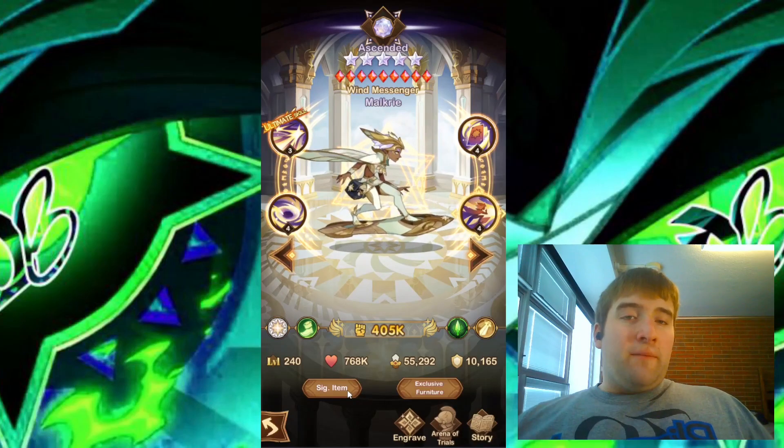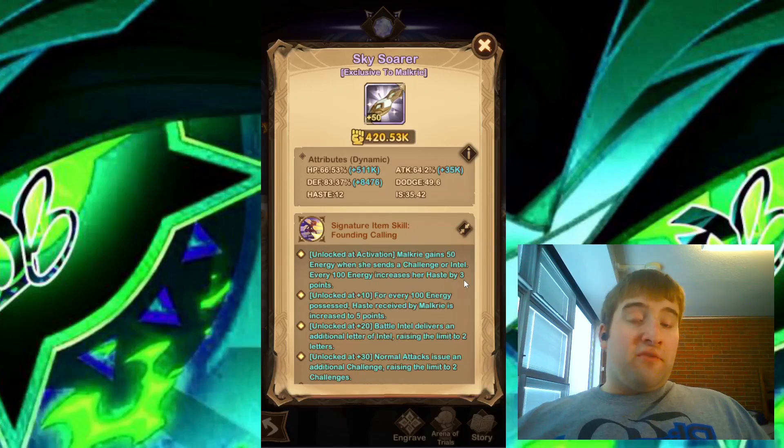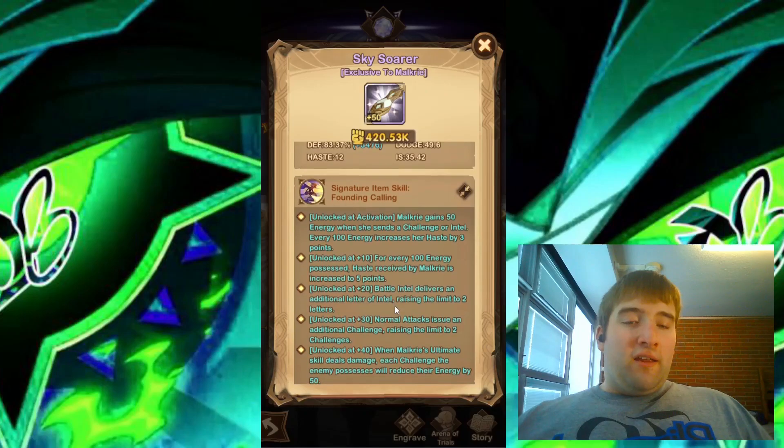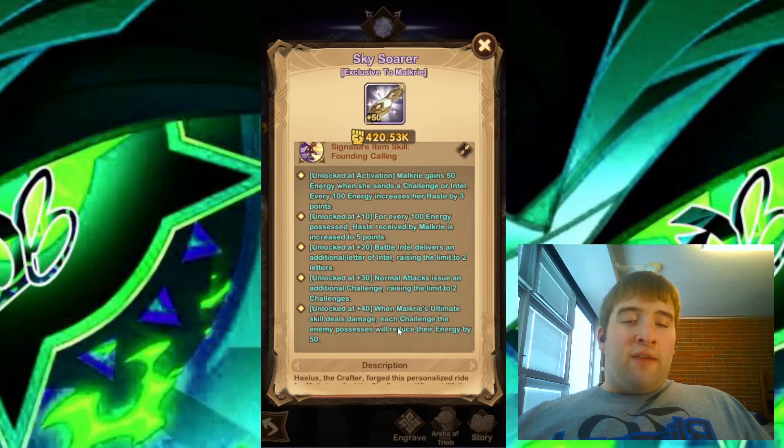And let's look at the signature item. Unlocking it, Malkyrie gains 50 energy when she sends a challenge or intel. Every 100 energy increases her haste by 3 points. At plus 10, for every 100 energy possessed, haste received by Malkyrie is increased to 5 points. Plus 20: Battle Intel delivers an additional letter of intel, raising the limit to 2 letters. Plus 30: normal attacks issue an additional challenge, raising the limit to 2 challenges.